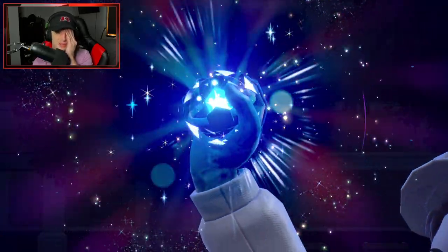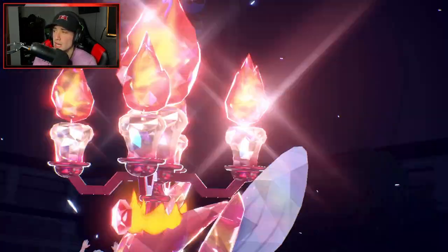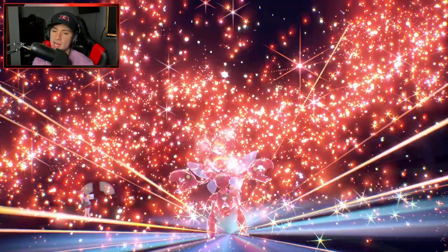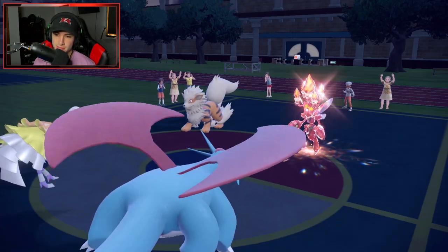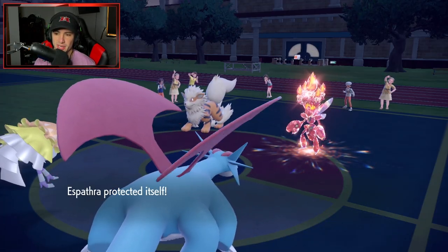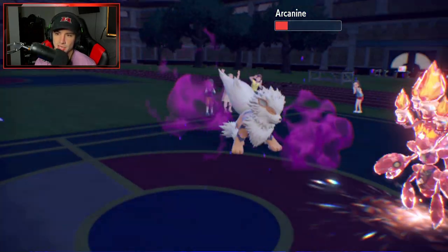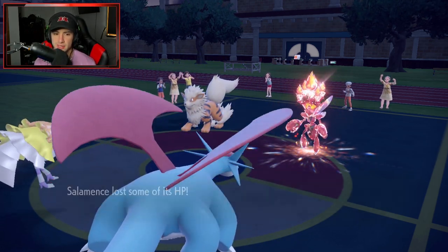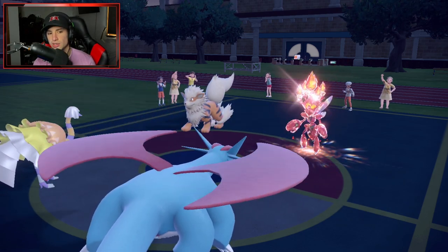Since Draco Meteor is our top move, we're going with it and hoping it hits Scizor. He's probably thinking we have Flamethrower on Salamence, which a lot of them do run. Draco Meteor goes into Arcanine instead - that's totally fine. We pick up solid damage, special attack drops, and I'll swap Salamence into Pelipper at this point. Arcanine goes for Snarl - totally fine by me.